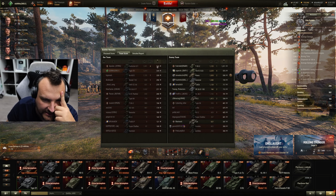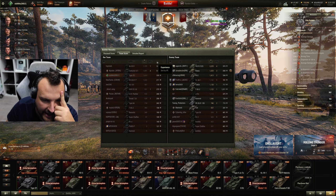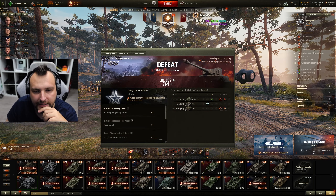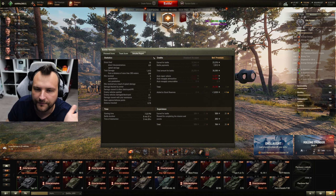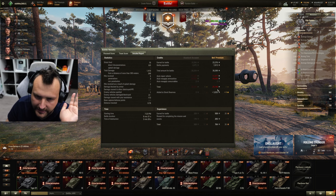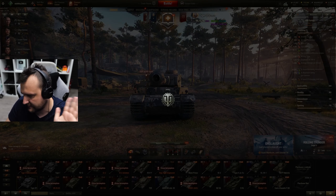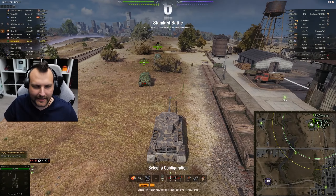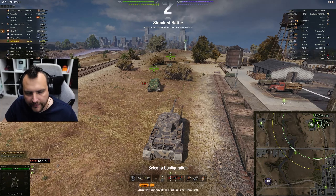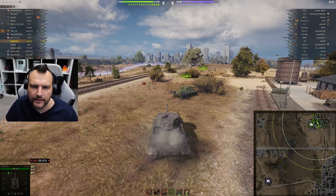Let's see the score. We are back, unfortunately with a defeat, but the enemy team was stronger so we need to be humble and accept it. 1,400 damage, 100 assisting damage. Even with this play, we are second by experience and third by damage. I overestimated my teammates a bit — it happens to the best of us. We lost 25,000 credits but that's understandable. We got this.